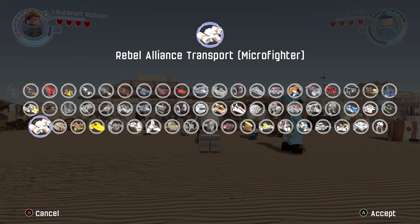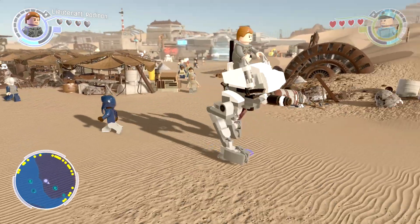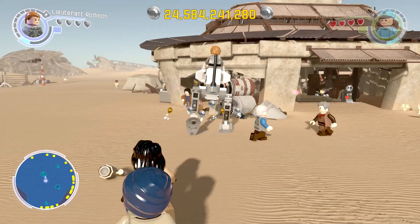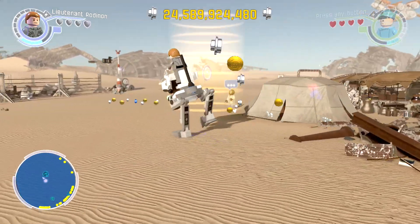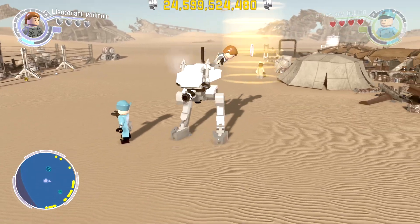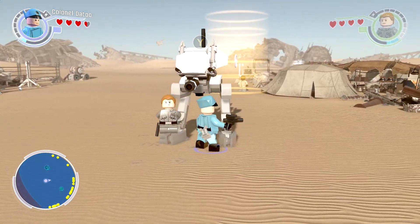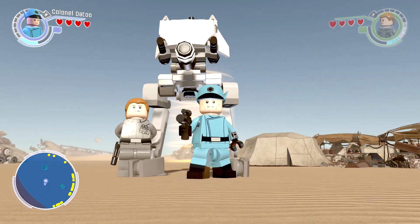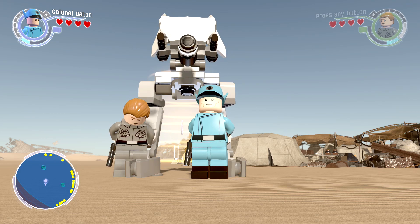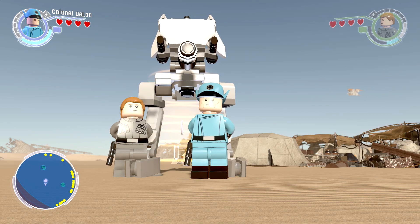Finally, there is also one new vehicle — the First Order Assault Walker. Here is our micro figure. This is definitely a fun little vehicle to play with. It kind of looks like that big tank cop from RoboCop 2 — or maybe it was RoboCop 1, I don't know. It's one in the morning and my brain is fried.